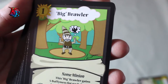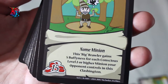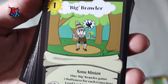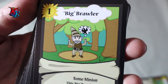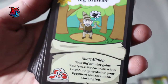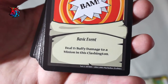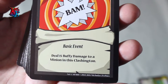Big Brawler, mentioned in the Gobs deck video, is a level 1, 15 buffiness minion. His effect is: he gains 5 buffiness for each conscious level 2 or higher minion your opponent controls in this Clashington. So if your opponent is playing bigger minions as well, this guy can become up to a 25 buff level 1 — remarkable. Keep him in mind because your level 1 minions might be suffering in this deck. Bam is a 1 action cost basic event that deals 15 buffy damage to a minion in the Clashington — a straightforward way to take out weaker minions and gain an advantage.